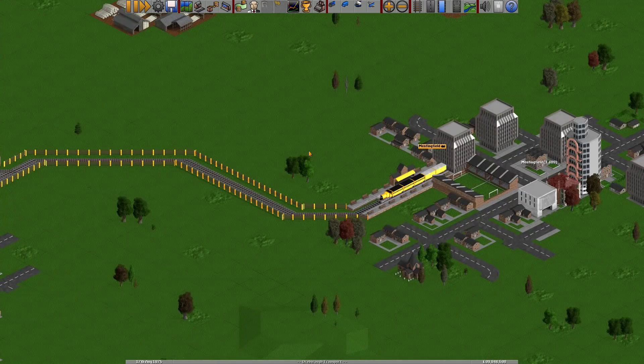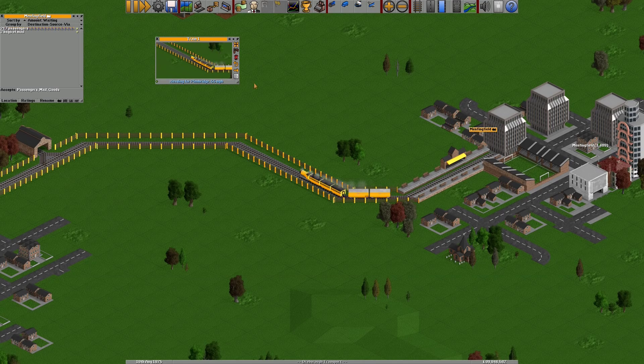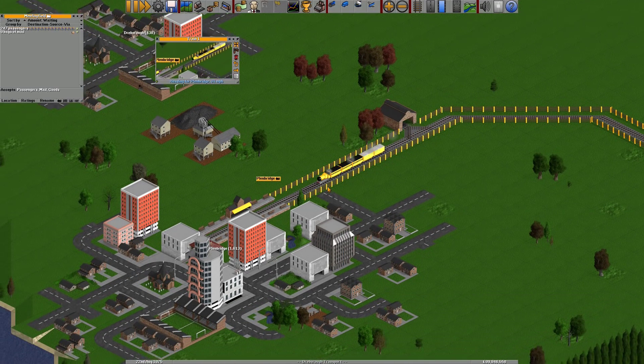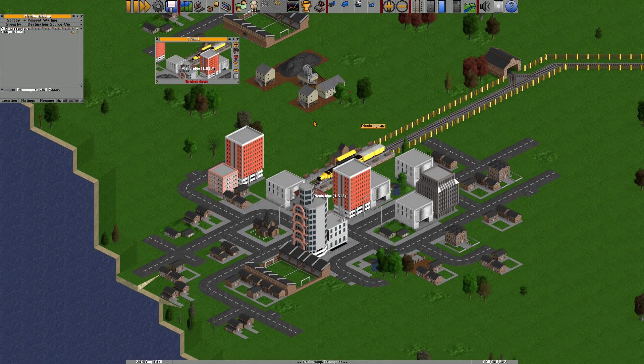When a train is moving around you can follow it. Bring up the train window by clicking on the train, then press Control on your keyboard and click the arrow buttons. Normally that would take you to the train, but if you're holding Control it will follow the train — quite a nice little feature, though generally not useful day to day. The train just broke down again — that's a very breaky down train.